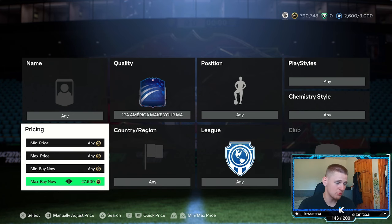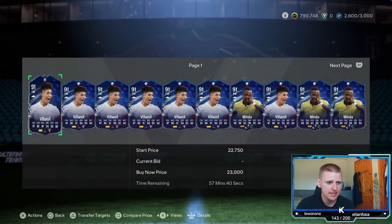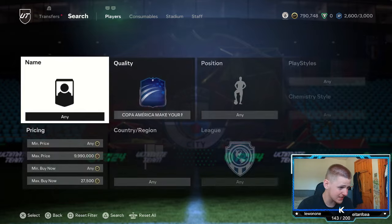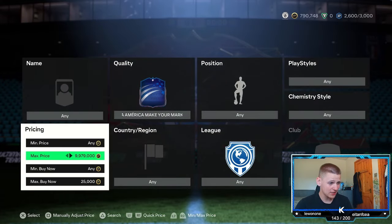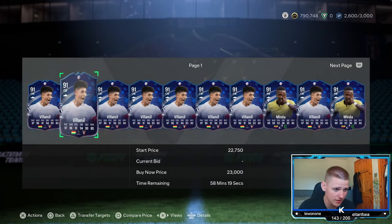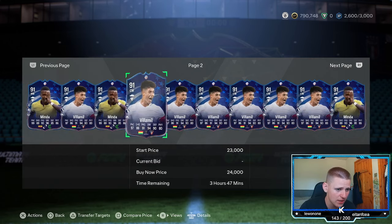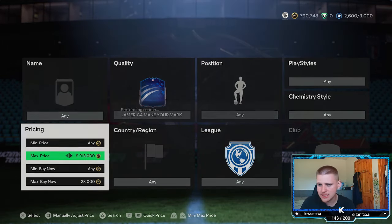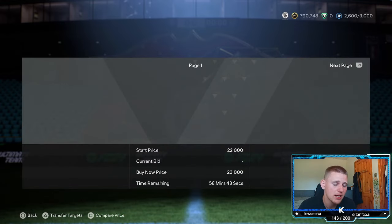There are about three of the cheapest ones on the market, which makes this a pretty decent filter. They are currently sitting at about 23k. You want to get less than a page on the market — if you get less than a page, or just a page and a tiny bit like this, that basically means they are selling.